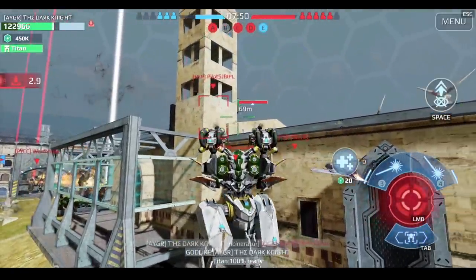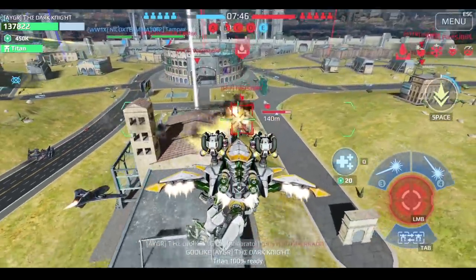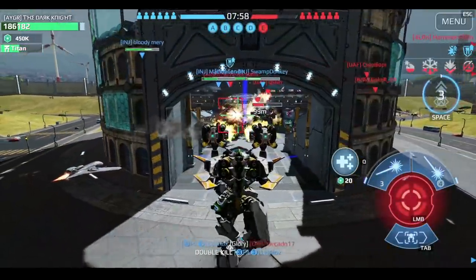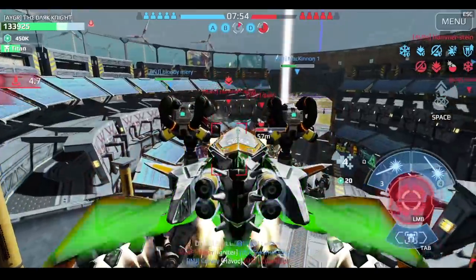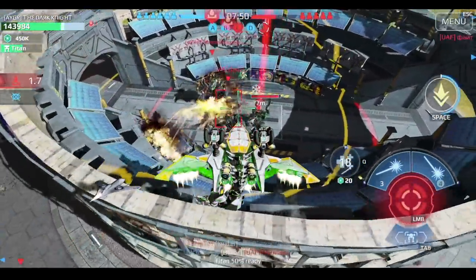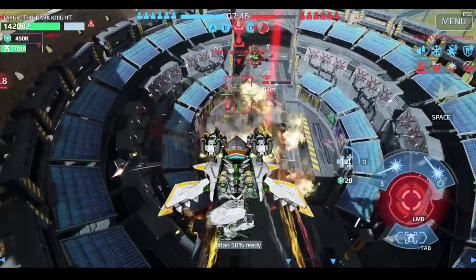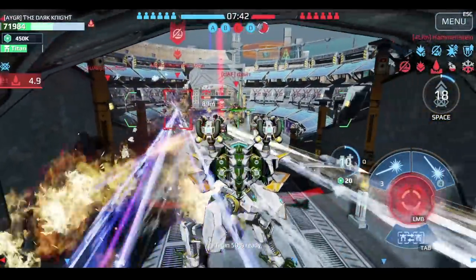When you see any of those weapons targeting you, first check if there are any allies nearby. If you see teammates near you, make sure you're not too close to each other - this way you reduce the damage your enemy causes to your team. After that, either try to dodge those scorching flames, get out of their effective range, or approach the target to eliminate them.